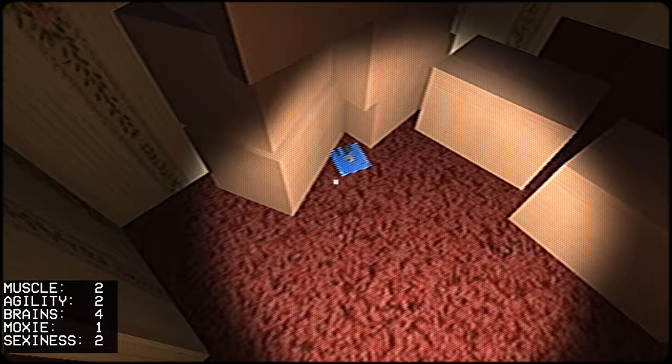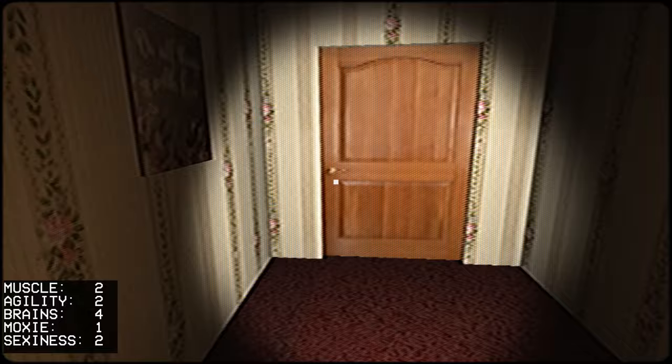Head into this closet here. It's not important to get the floppy disk, but grab it anyway. There's a small door here — I don't think it does anything right now, it's just for later, for saving time. Grab the bleach.